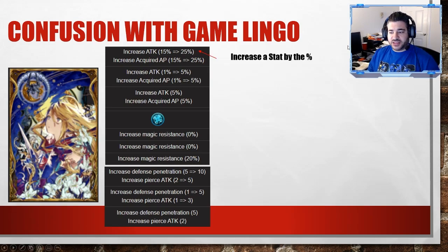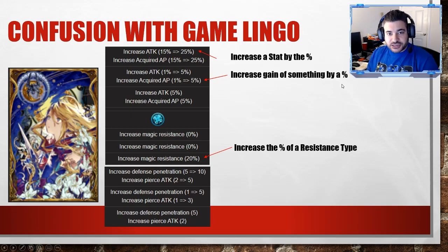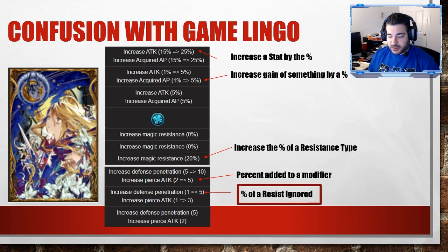Some of this is an increase of a stat by a percentage — so 'increase attack by 50' is an increase on the base attack stat, not the total attack, so there are asterisks there. There's also 'increase acquired AP,' so every time you do an attack you get 35 more AP. It could be an increase in the percentage of a resistance type, like '20% increase in magic resistance,' or it can be a percentage added to a modifier of attack — so if an attack normally does 165 damage and you get 'increase spear attack of 10,' that's 10 added to the modifier.